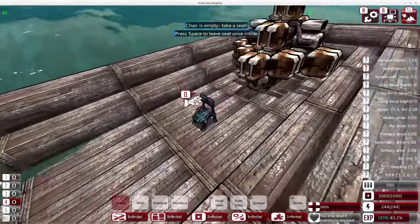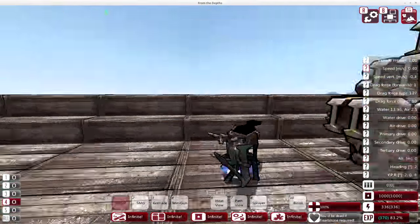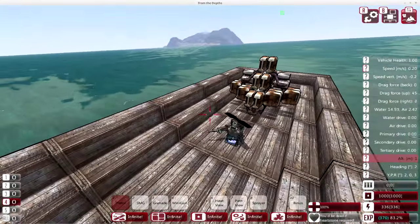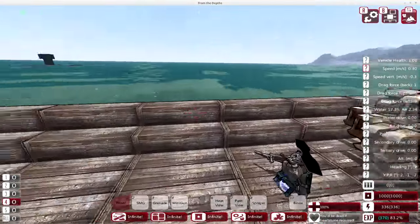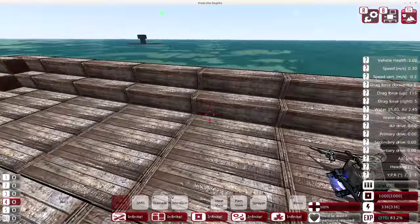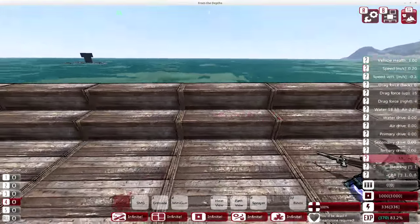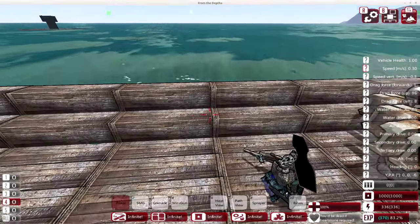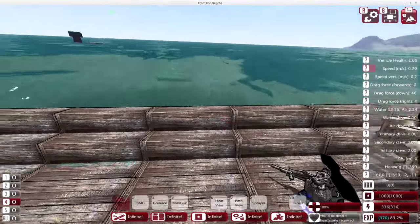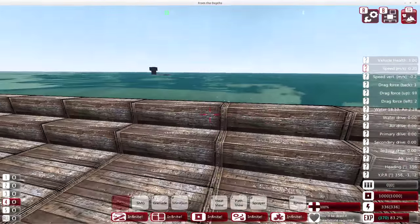I've put a chair here which allows me to sit and be a little more stable. As I'm standing in the chair, you'll notice the boat is still moving but the camera isn't — it moves with the boat. So we're going to look at a couple of basic weapons: just the basics of shooting things, how you get them to shoot, and what can be used to shoot other vehicles.